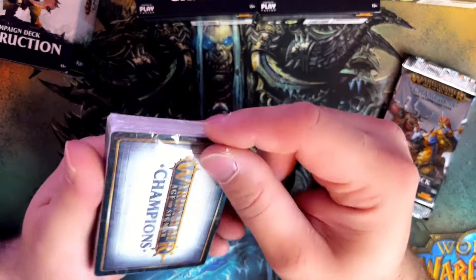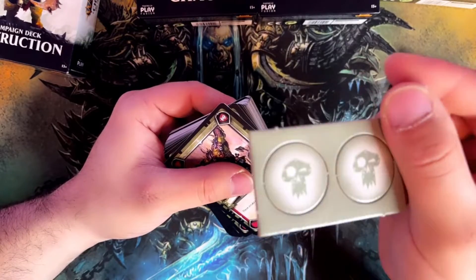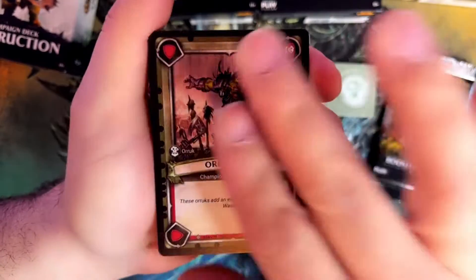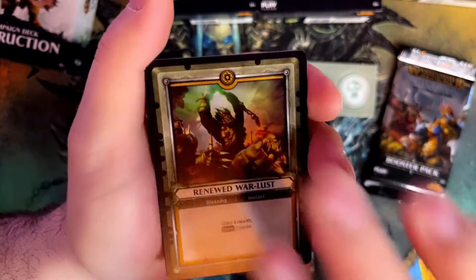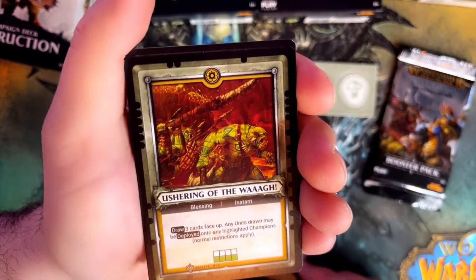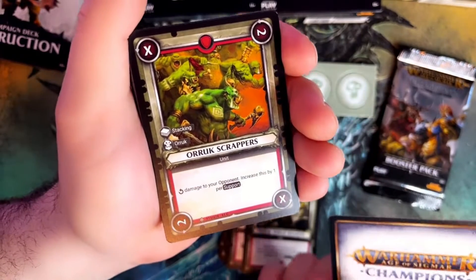And there are some tokens in here. Now let's open this one — there we go. The Orruk tokens. We're gonna start with the Orruk boss. Another one. Bonesplitter Shaman. Megaboss on Mawcrusher. Renew Warlust. Might of Gorok. Smash and Bash. Push Ring of the Vogue. Brute Smasher. Another one. Orruk Shield Bashers.